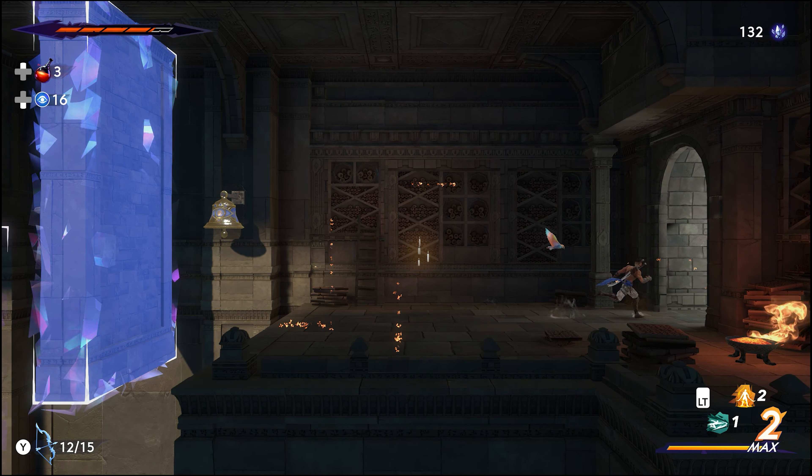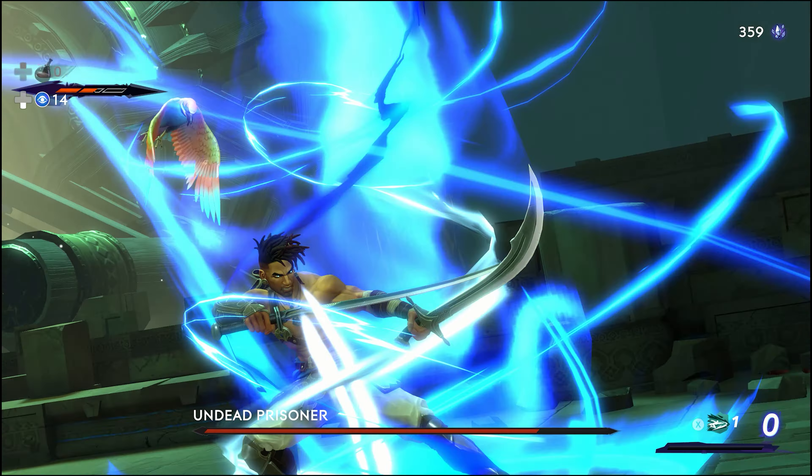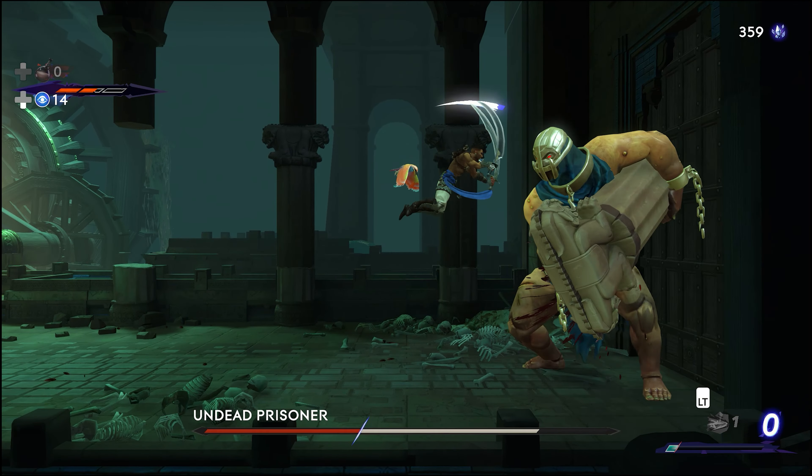It's a little similar to Marvel vs Capcom where you have a power bar at the bottom of the screen. Once this bar is charged up you store the energy and can use your special attacks, which are great when dealing with bosses or large amounts of general enemies at once.